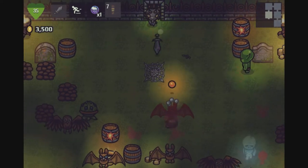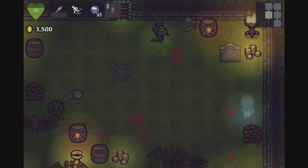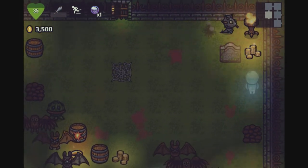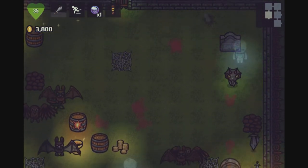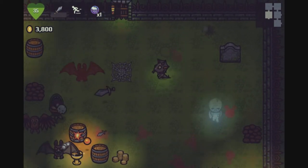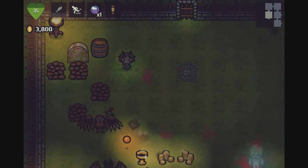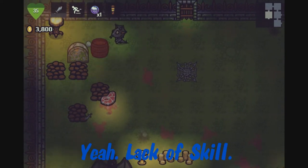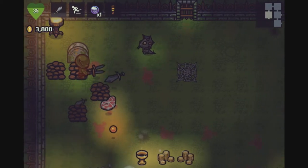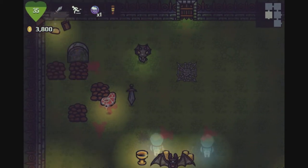We've got a lot of bats in here. This is one of the ranged enemies — I think it's a goblin — and it fires like swords at you. There's a lot of different types of enemies and this game can become really hard. It's probably just a lack of skill that makes it hard more than anything. There's a goblin with two swords here.